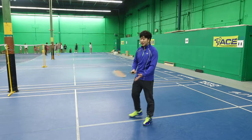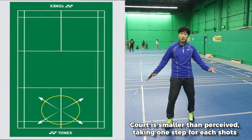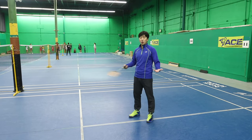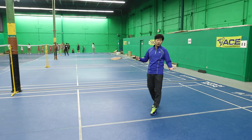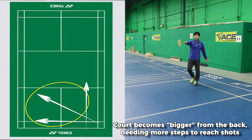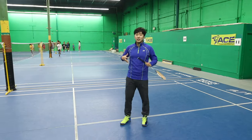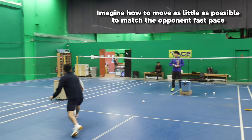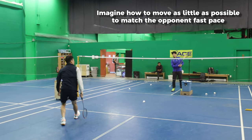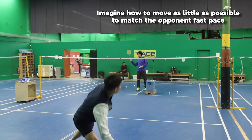So how do we move less? You'll see that the court is actually quite small. I can take one step in every direction pretty much, and it covers the court. Now, when does the court get bigger? If I were to move all the way back to this corner and then had to run all the way to that front corner, the court just got three times bigger. As a slower player, you have to imagine how you can move as little as possible — just taking one step in every direction.